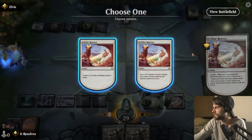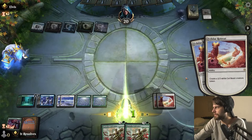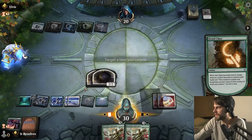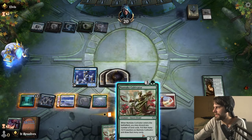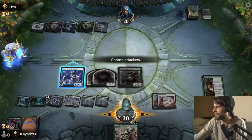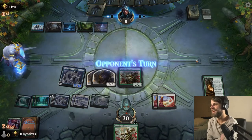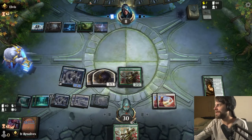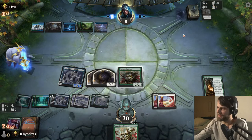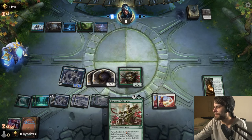We'll create a 2/2 and another 2/2, gain a life — that does have haste, which is quite nice. We'll attack for 12. That's pretty good. They could very easily have some sweepers here — obviously they do have a few in the deck — but we're going to do the best we can to punch through these last few points of damage. Any land off the top is rebuilding for us.